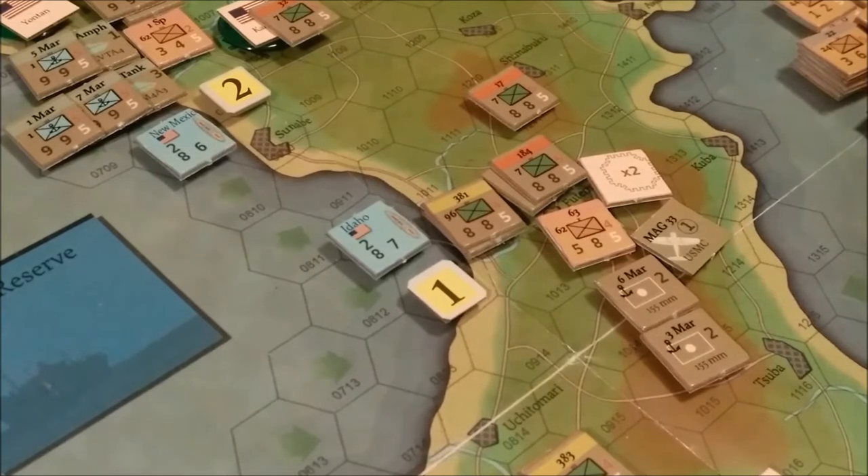During the U.S. attacks, the Japanese player can commit defensive reserves. As I said before, they have none. Total the attack strength of the attacking units and divide it by the total defense strength to determine the combat ratio.